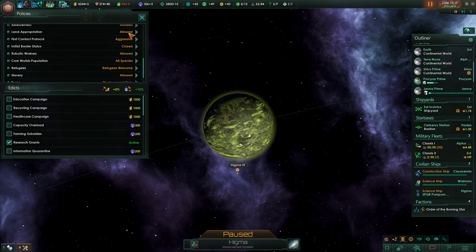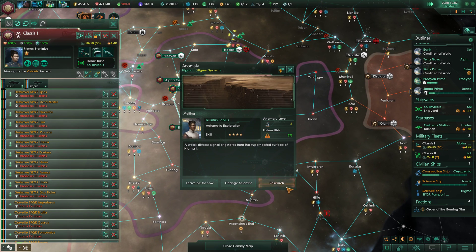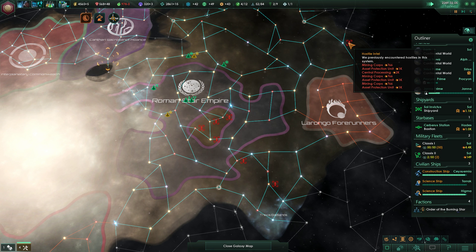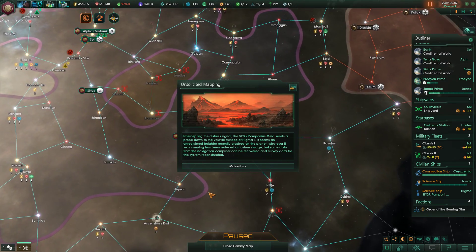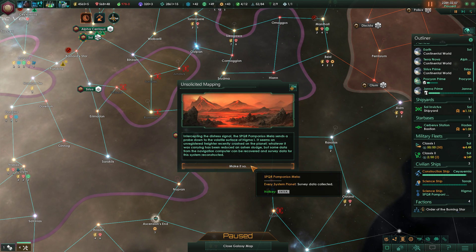We have enough influence anyway, so this is fine. I hope after a long track our fleet will return. A weak distress signal — check it out. Finish these mining drones and we can claim it all for the empire. Oh wow, the alkaline core system. Intercepting the distress signal of the SPQR Pomponius Mela. A probe is sent down to the volatile surface of Higma 1 — an unregistered freighter crashed on the planet. Some navigation data can be recovered and survey data for the system reconstructed. System reconnaissance completed.